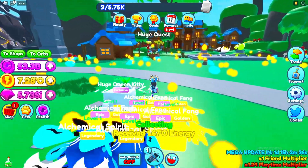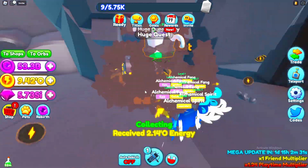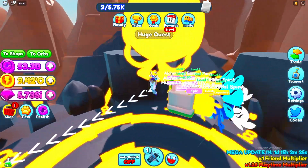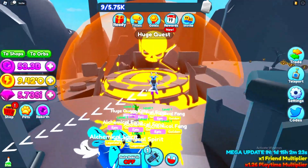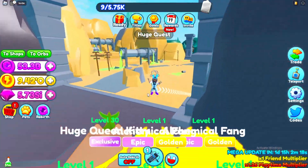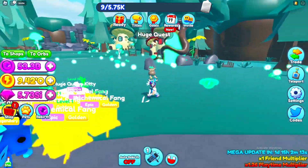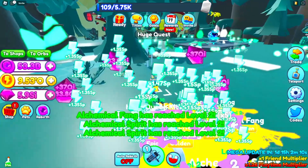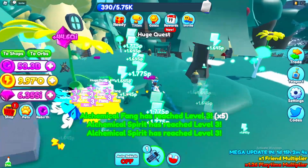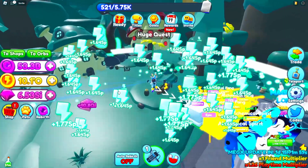Let me grab this volcano chest. This is the new best area. Look at how fast our gems are going up — we're making so much more stats now. That's actually crazy. We didn't even get to put any of the boosts on these pets yet, so they're really not even at their best and they're not even diamond yet.